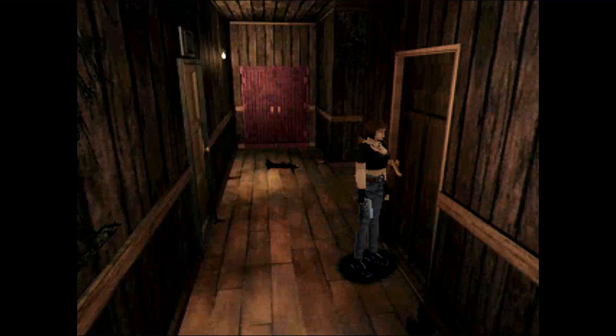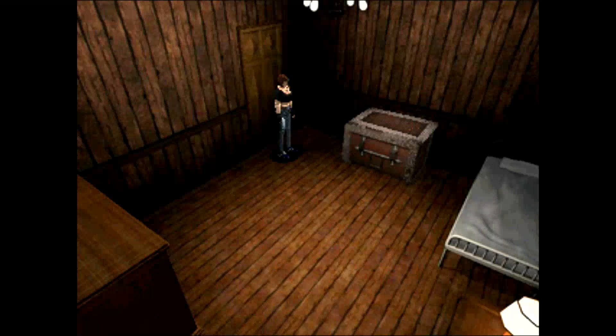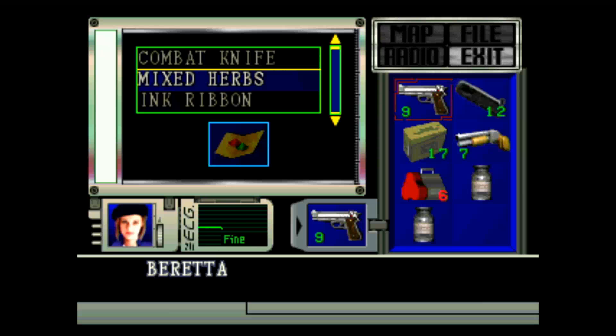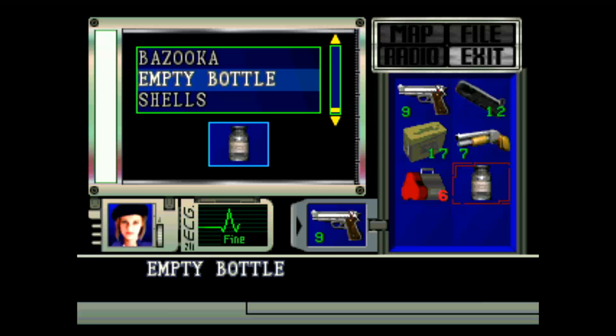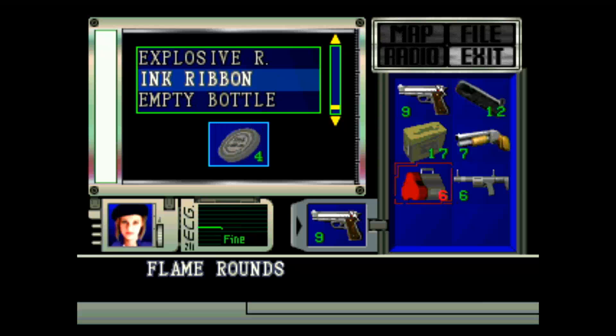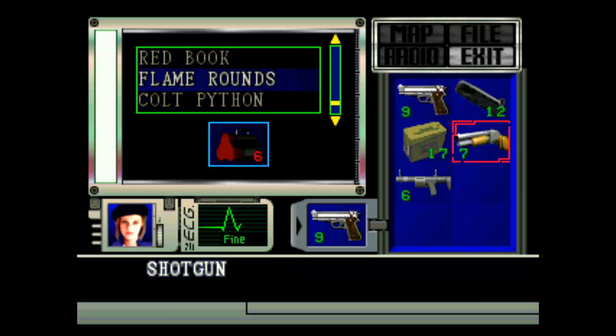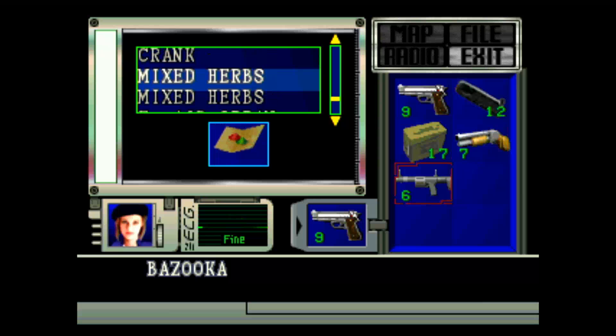Stay away from the holes. I'm thinking about checking that one dorm across the hallway for the key. I'll put the empty bottles away. Flame rounds — I don't think I'll need those. I forget how many shots it took to fight Plant 42 the last time I played as Jill, but I think I have plenty of shotgun shells — I just need some healing items.